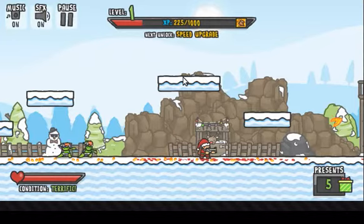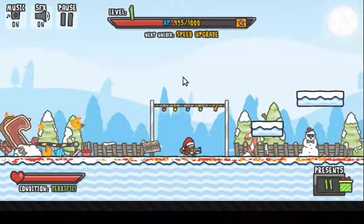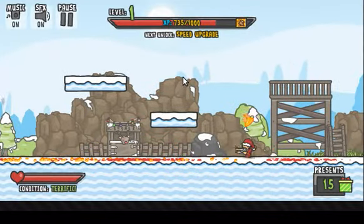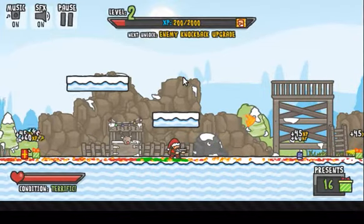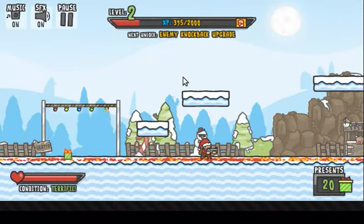It does freeze and lag a lot, but it's okay — once you kill all the zombies the lag will go away. Now if I keep getting XP, my level bar goes up and then I get my next upgrade. So right now I'm level one, about to turn level two. Now here come these creatures — this is a slug thing, and when you get too close to it, it spits some goo, so you might want to try to get rid of those first. I just leveled up and my speed has increased. You can see that my next unlock is enemy knockback upgrade.